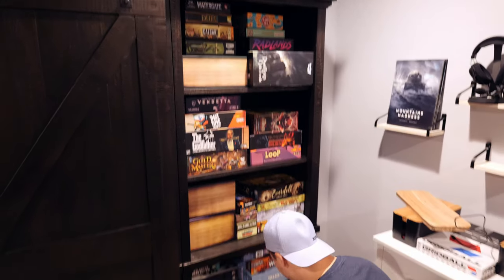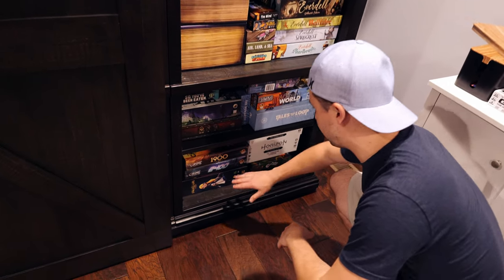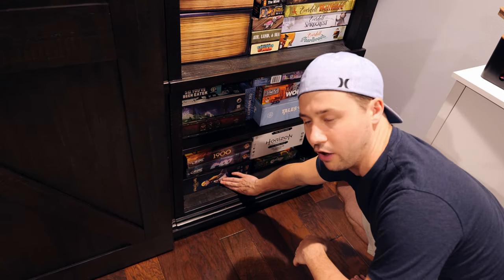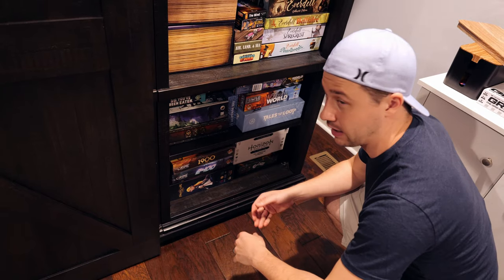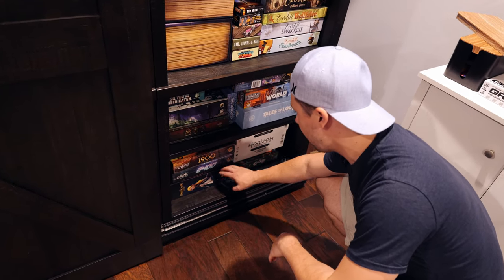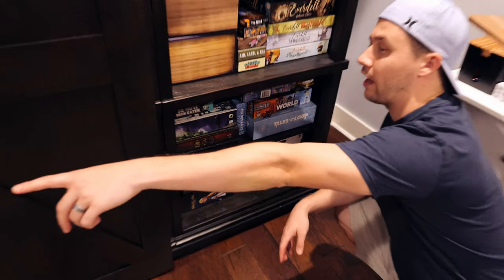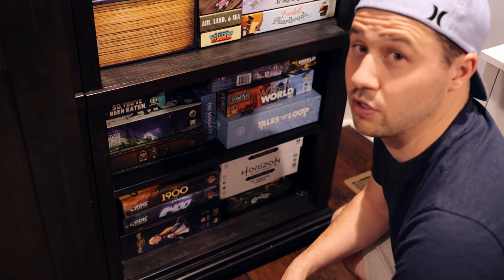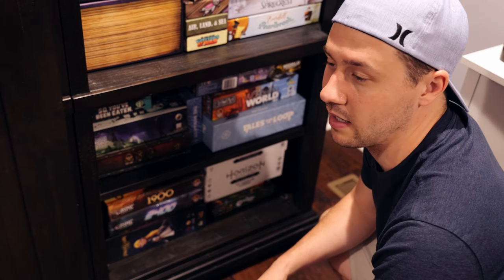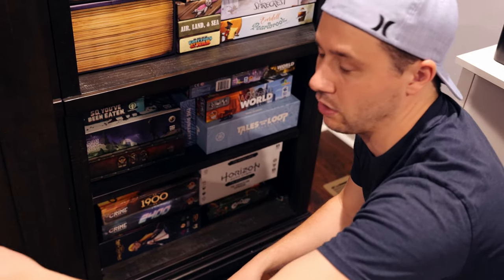Starting at the bottom: this is some of the stuff I got at Gamma. I got Wonderlands War — this is the retail version of the game. I really enjoyed this. I did a play-through on Play the Game with Kidsplaining and Matt Felici taught me it. I've also got Chronicles of Crime 1900 and 2400, and over in one of the crates I have 1400, which I've been playing through.